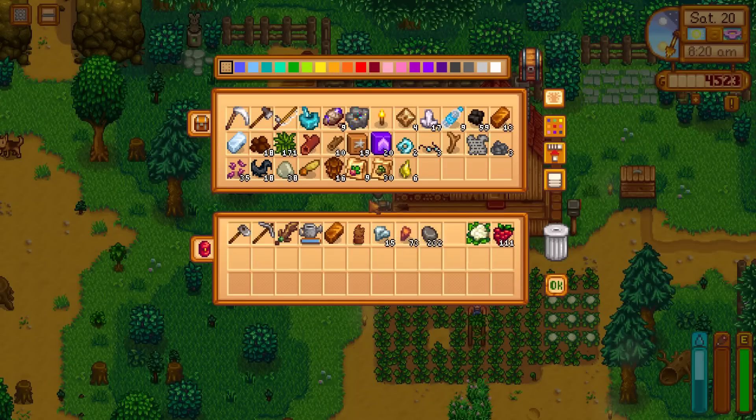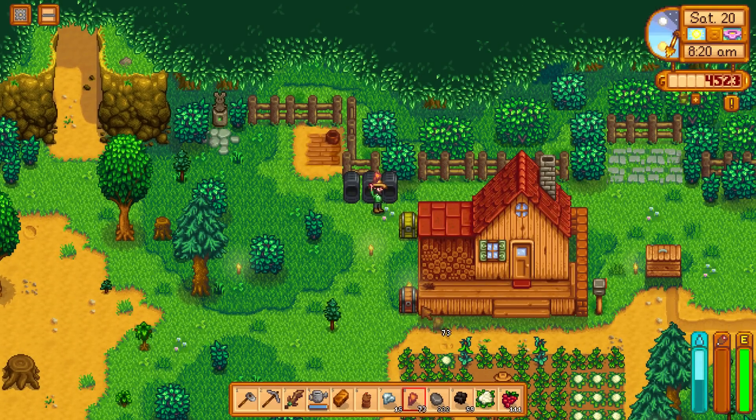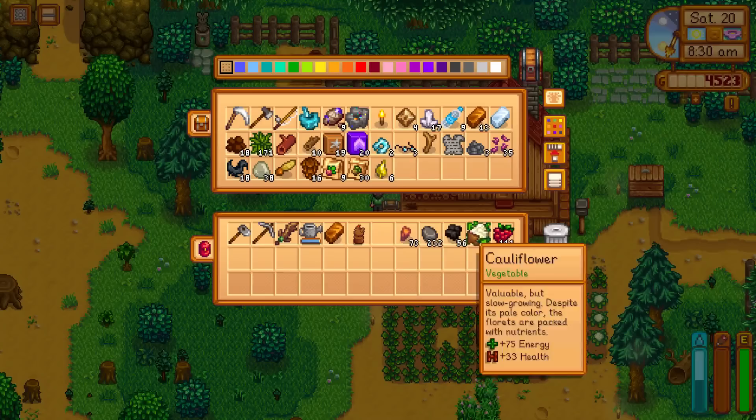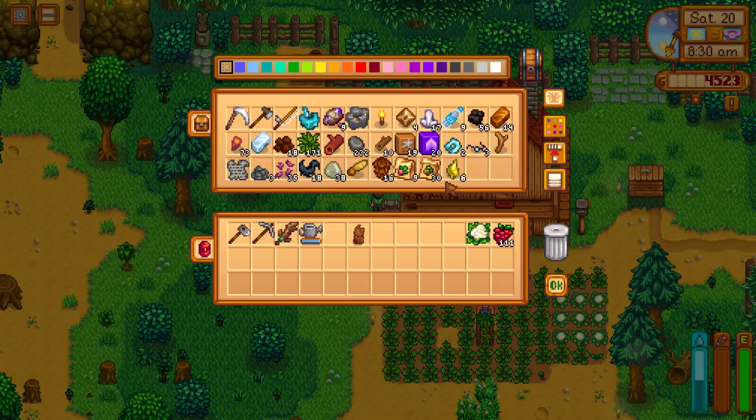Now we can start smelting a little bit more iron at a time — three on one go, three on one go. We have got 14 copper bars as well. Because it's a really good luck day today, I will go to the mines without upgrading the tool, but tomorrow I'll probably go and upgrade it — even the watering can, but we need it to be a rainy day and it's just not yet.